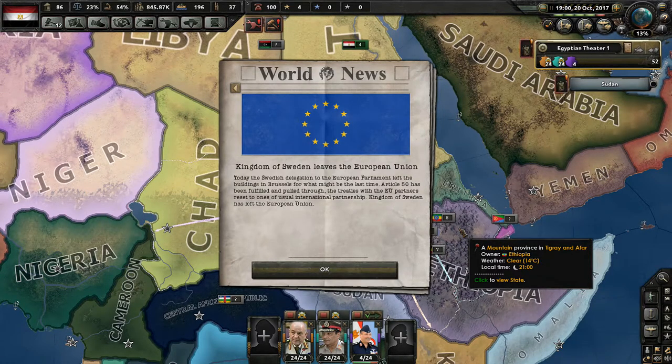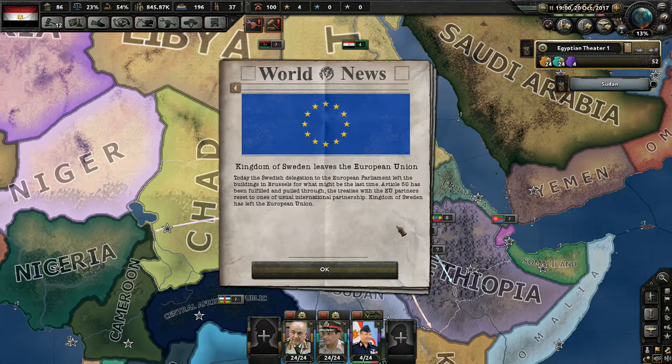We have some world news: the Kingdom of Sweden leaves the European Union today. The Swedish delegation to the European Parliament left the buildings in Brussels for what might be the last time. We've been through this a million times — Sweden is leaving the EU along with a whole slew of other countries.